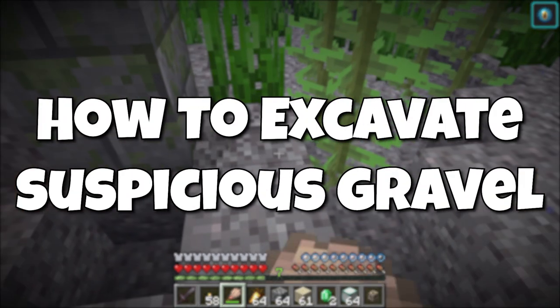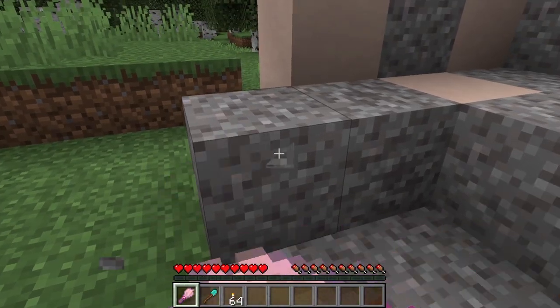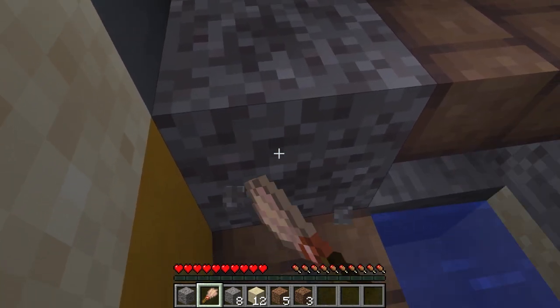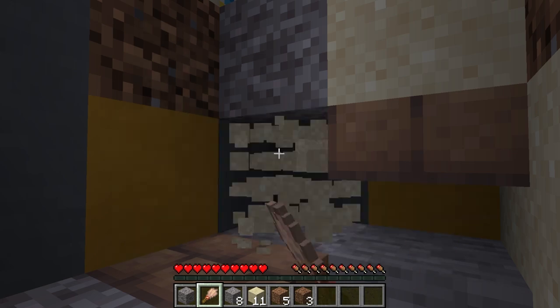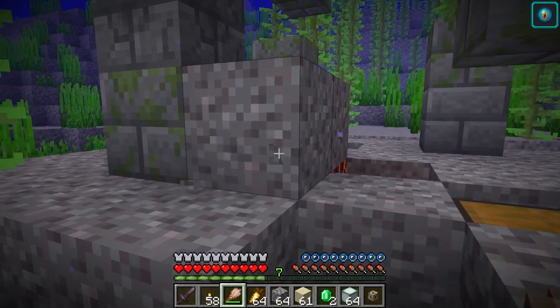The Suspicious Gravel will have a different appearance compared to regular gravel blocks — it will be darker and have a different texture. To excavate the Suspicious Gravel, you have to use a brush tool on it. This will make the loot items emerge and turn the block into a gravel block. The Suspicious Gravel block is very fragile and will break if mined, mined with a silk touch tool, or if the block underneath is removed. You will need to excavate the Suspicious Gravel where it is found.